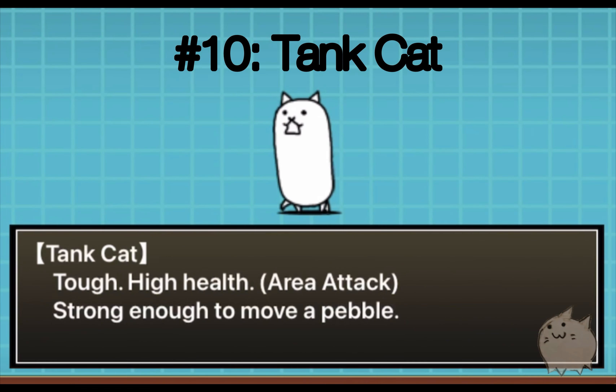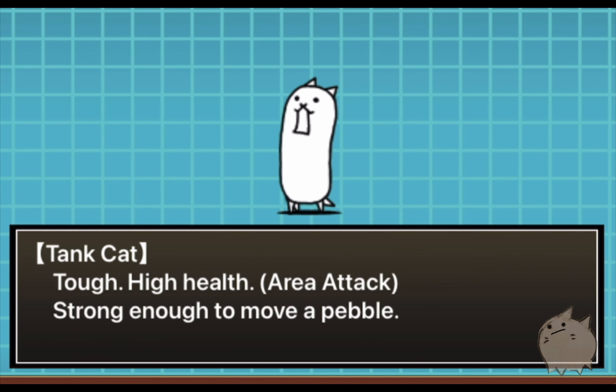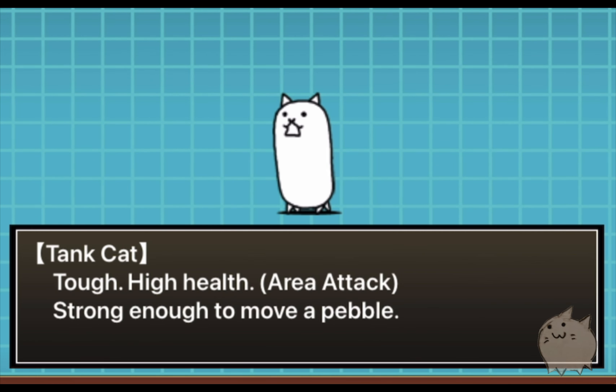We start off with Tank Cat having the weakest attack out of all of them. Considering she's strong enough to move a pebble, her headbutt wouldn't hit with very much force. It looks like a soft pill being bent over, so it wouldn't do any damage at all.